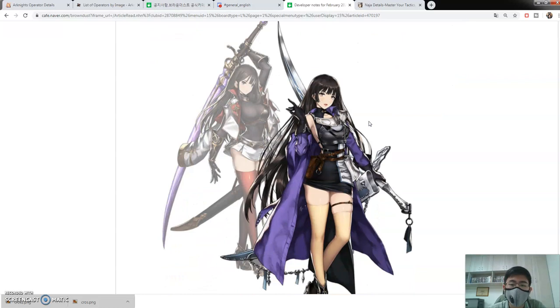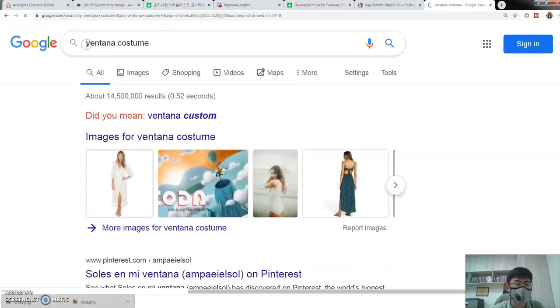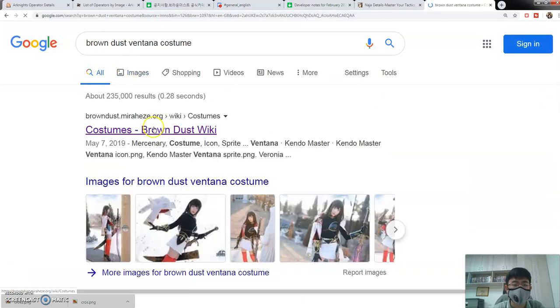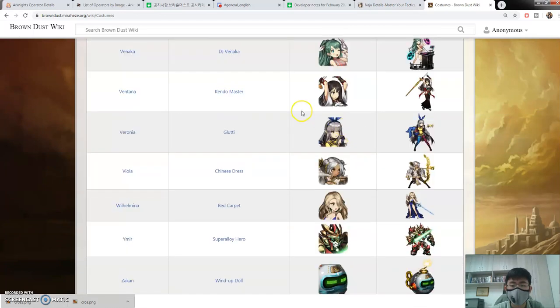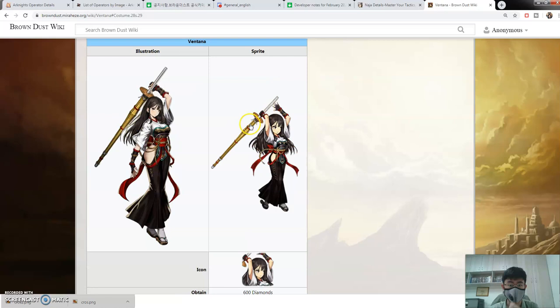First of all is Ventana, and let me just say — yes, Ventana got a helper! I do have a Ventana plus 10 and I also have her costume. Ventana was the poster girl for Brown Dust for a while, so I was assuming two or three months ago that she would eventually get a helper — that's why I got her — and she did, so I'm really happy about that.